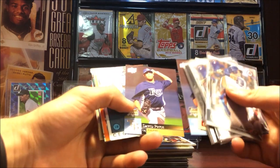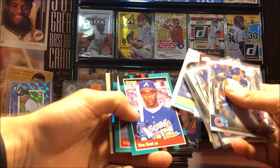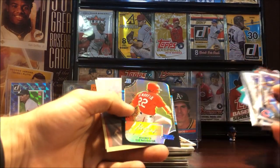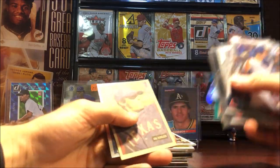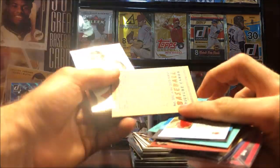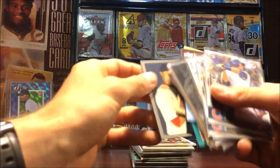Cecil Fielder 86, David Wells, Edgar Martinez Bowman Chrome Refractor first year. Ian Kinsler Bowman rookie, and then a Jon Lester rookie from Bowman Heritage — pretty cool.